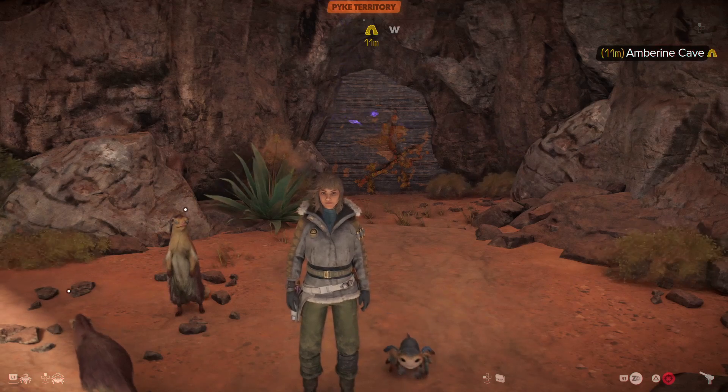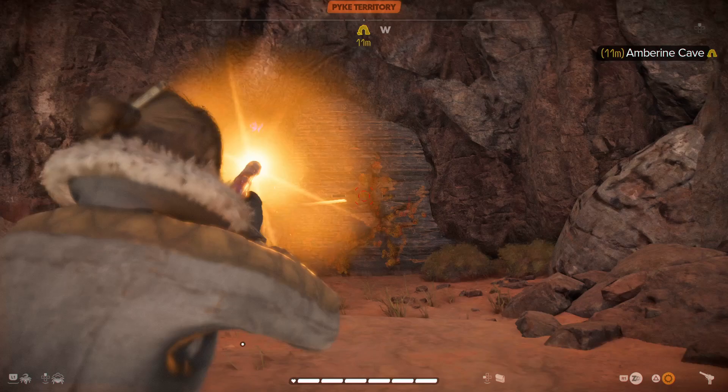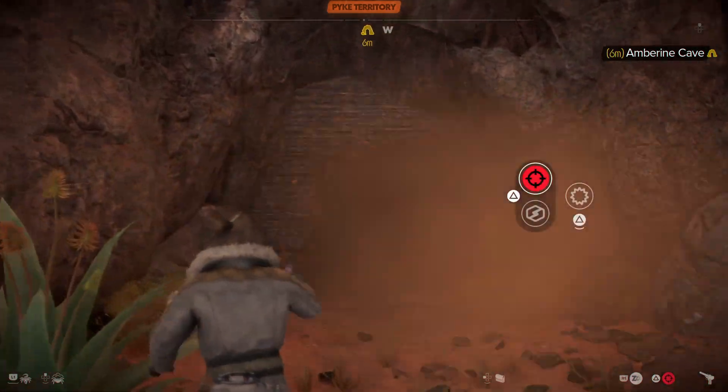Okay, so after you've reached your second planet you will eventually unlock this upgrade to the blaster — it's the second upgrade. With this you can then blast open walls like so.